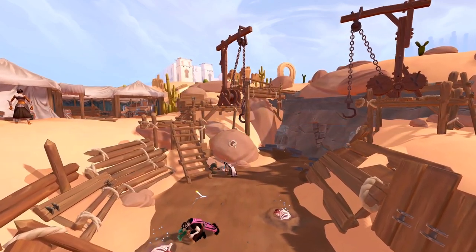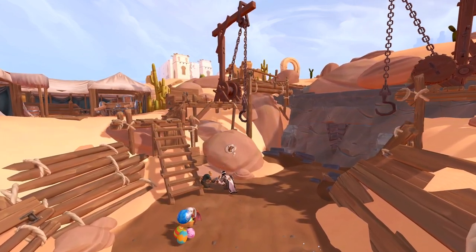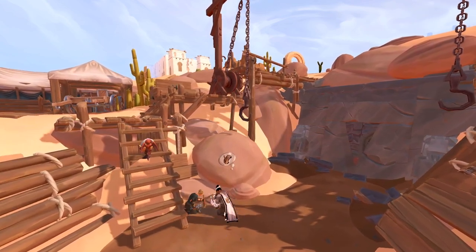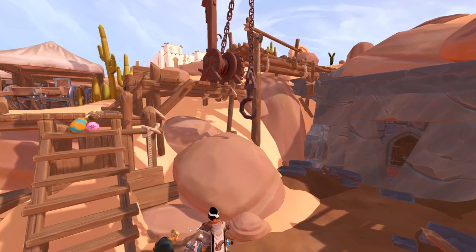Dr. Nabinic will then hand you a jewel for you to repair and use on the door once you fully unearth it. Once the fort entrance is unearthed, use the repair jewel on the door and then talk to Dr. Nabinic once again. He'll then grant you entrance further into the dig site.